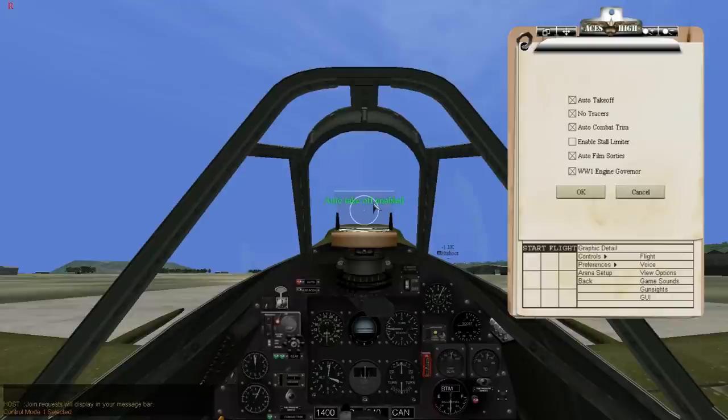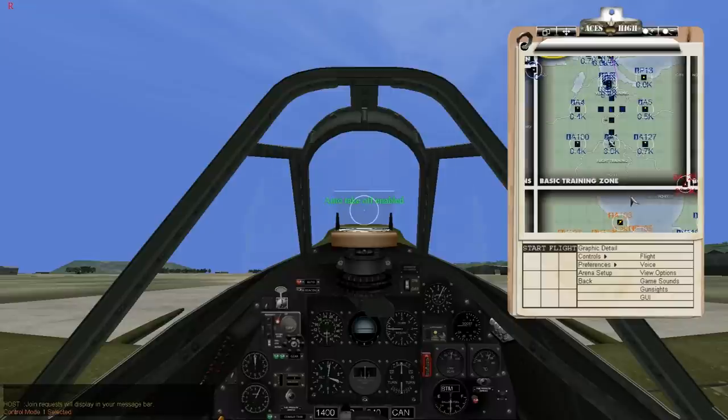If you're having trouble taking off and landing, the main thing you want to do is get in the air, so let auto takeoff do the work. If your controller is off, it will kick the auto takeoff off and your plane will veer off one side of the runway like a drunken person. You don't want this to happen.